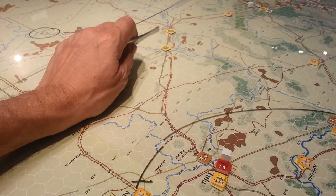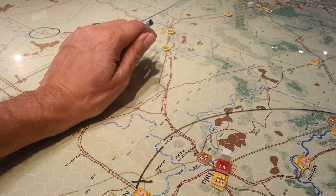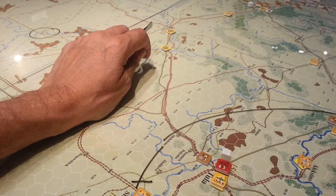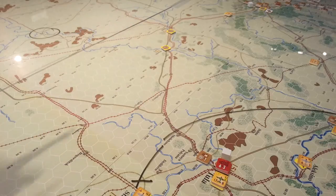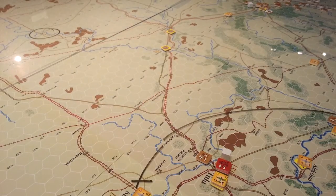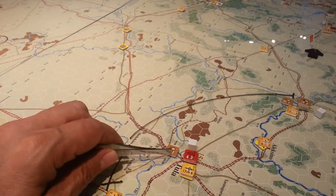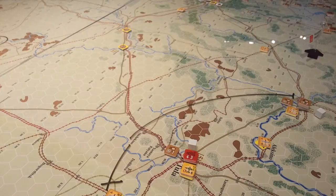Perhaps use air to try and interdict or find opportunities to attack rail units and conversion units if possible. The Western Front really has its hands full from a defensive standpoint, and Tula has to be the primary point of defense.